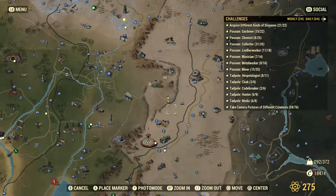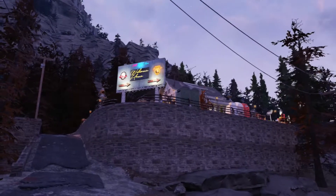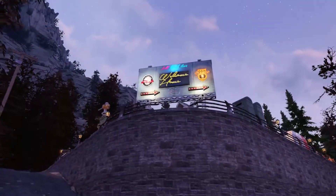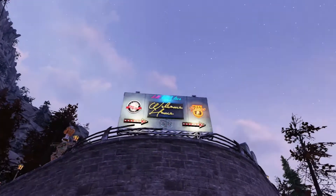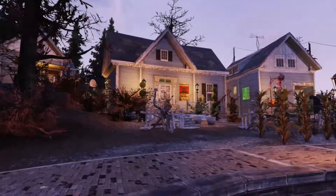I'm over here at Seneca Rocks Visitor Center, which is just near Seneca Rocks — literally right next to it. I found these two little cottages, I guess you could call them, and there was a little bit of space there to actually build in. And I was able to place a camp here as well, as you can tell.